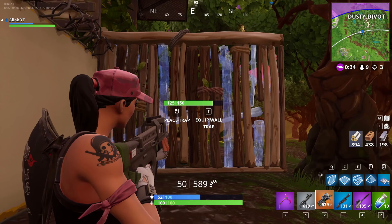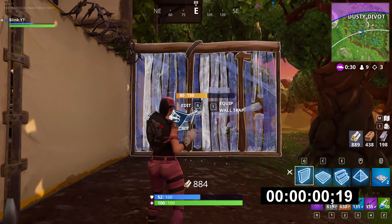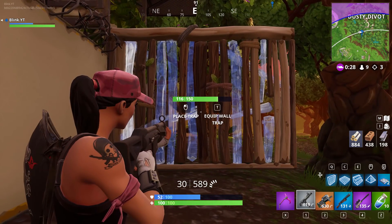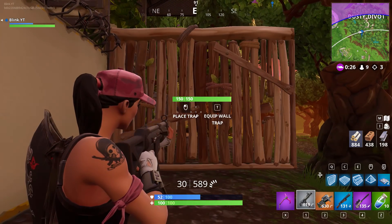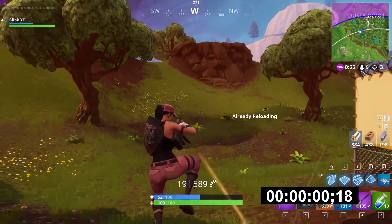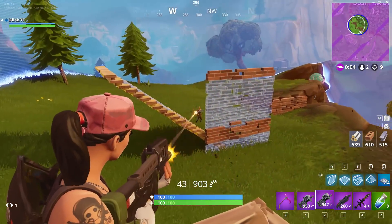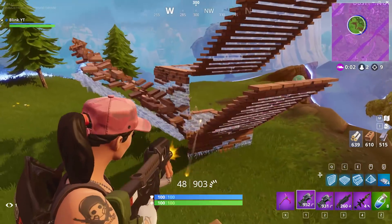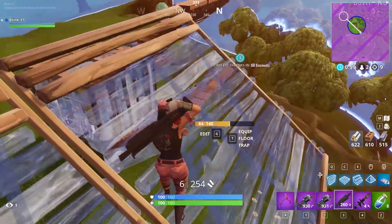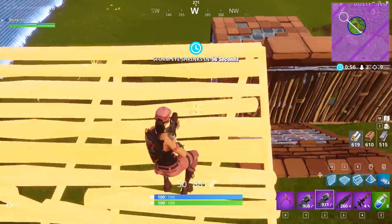I did a timing test on both and the P90 destroyed a wooden wall in 19 seconds while the other SMG destroyed it in 18. Since it's a millisecond difference, I have a feeling that Epic never changed the structural damage and kept it the same on both. Structural damage on websites claim the P90 does more, so I'm not sure why my tests came out to be basically the same or higher for the other SMG.